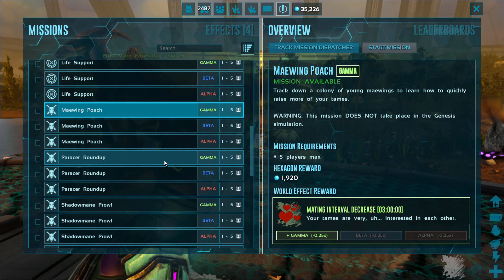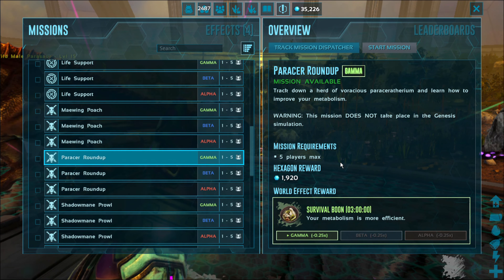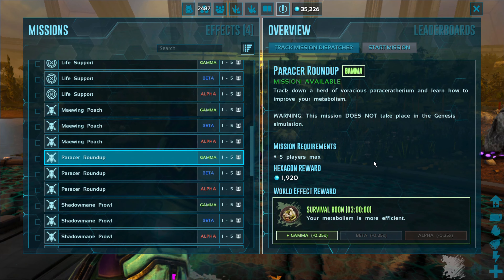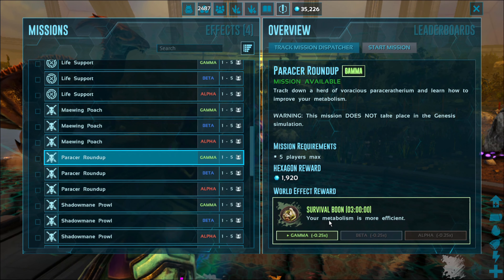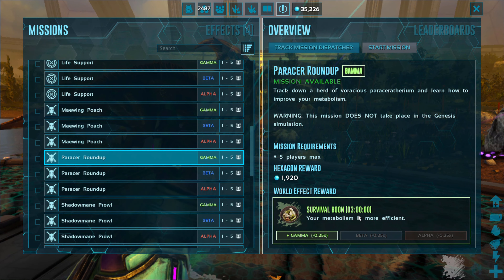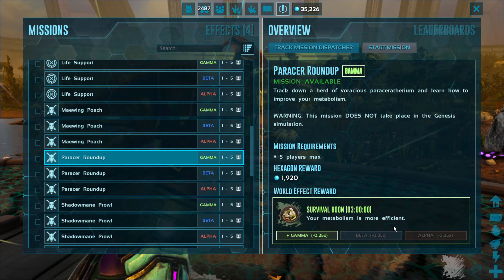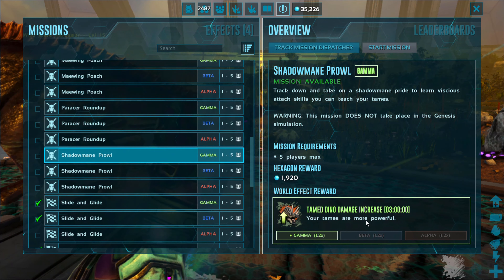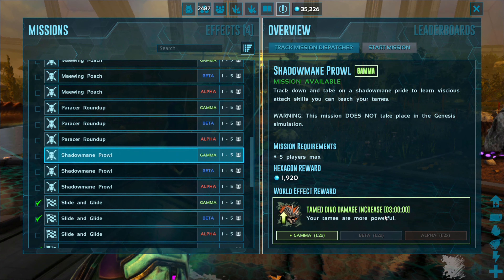The Parasaur Roundup — I worked on this one, it was about an hour mission. They give you a net and you're supposed to net these parasaurs, but it doesn't work — it's stupid. I got bored with it and got out. You get a survival boom, whatever that is — your metabolism is more effective.